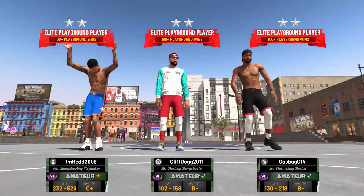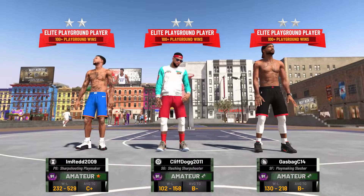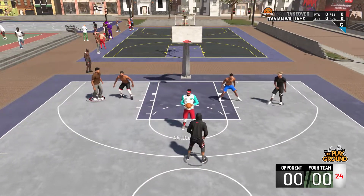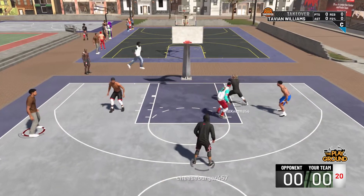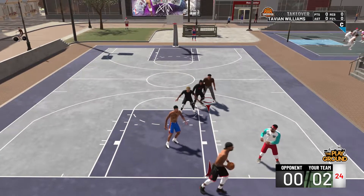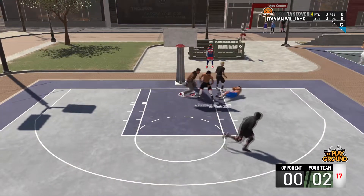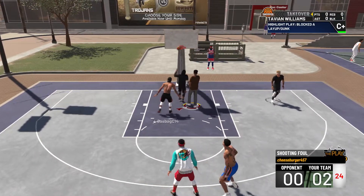I'm on my six-nine pure slasher going against randoms. I was locking my guy up — I don't think he scored the entire game. If he did, it was maybe two points. We're inbounding the ball, the random goes up with a layup but that was pretty ass. They inbound and we're going down the court — I blocked that. I can get chasedown artist and rim protector on this build.